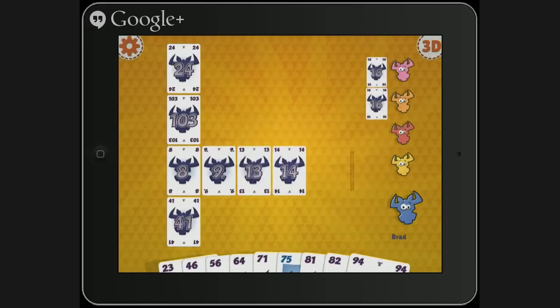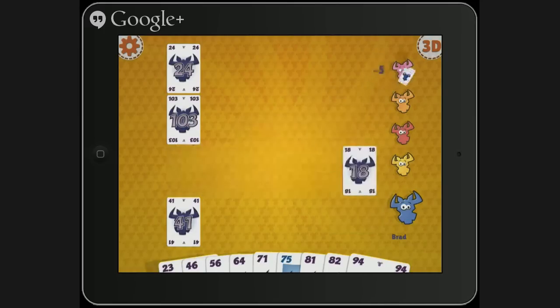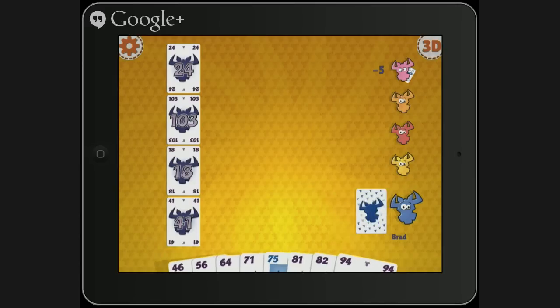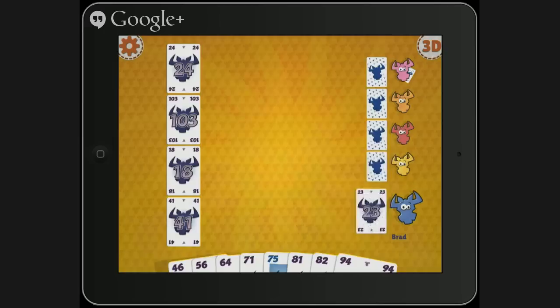Luckily it wasn't you. 23 might be good, because there's a max of 19, 20, 21, 22 — so it could be potentially the sixth card, but they would have to have every other single card in between. Maybe we'll go with that? And they did have quite a few of them.